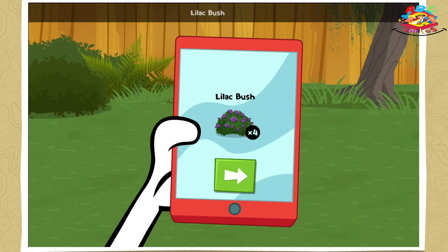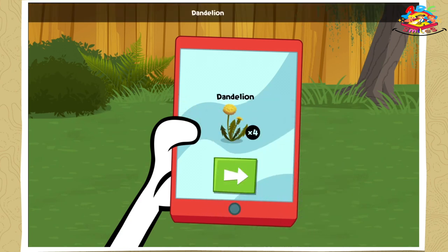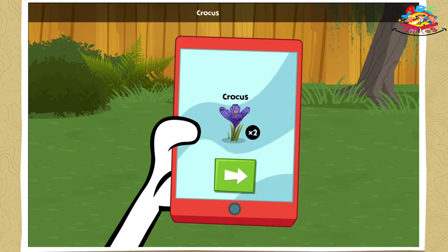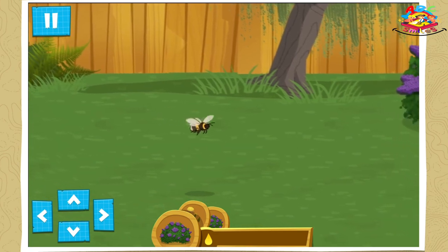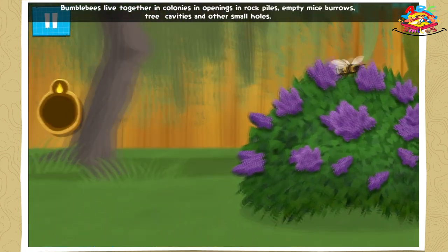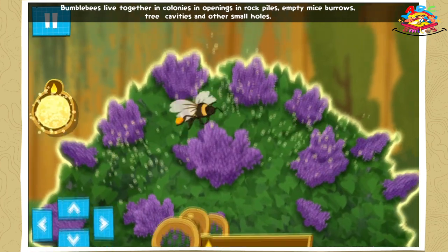Lilac bush! Dandelion! Crocus! Bumblebees live together in colonies and openings in rock piles, empty mice burrows, tree cavities, and other small holes.